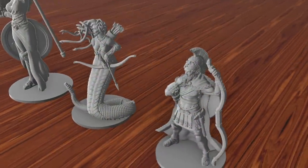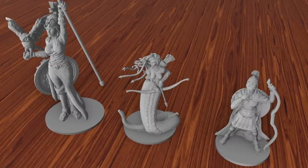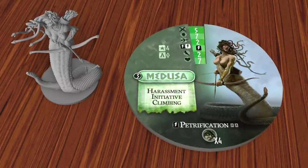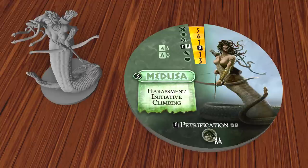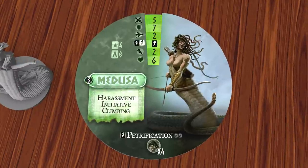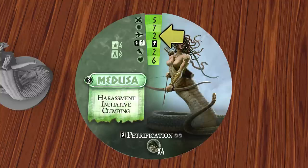Each unit in the game is represented by a highly detailed miniature. Associated with the mini is the unit's dial, which shows their current combat statistics along with their abilities and powers. As a character becomes wounded, the dial is rotated, revealing new stats. Let's take a quick look in more detail at the Medusa. The top number is her attack rating, followed by her defense rating, and then the range of her attack.